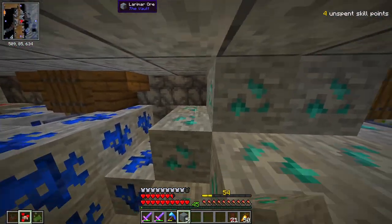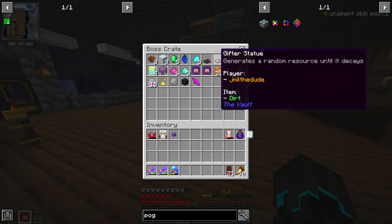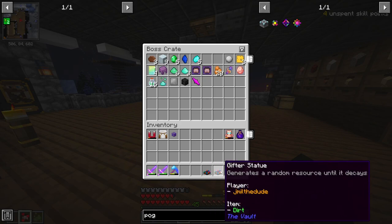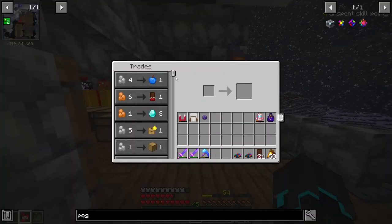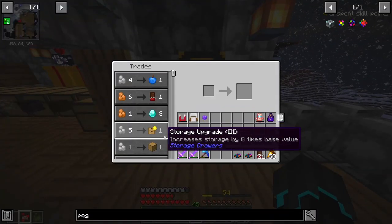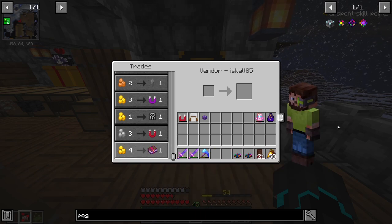Our ore room is starting to get quite full — it's hard to maneuver in here now. We also got two statues, one generating dirt and one generating prismarine. We also got some traders, a weak vault magnet, and an enchanted book. This enchanted book — Protection 5. That is not something you can just get on a book like that. This is a very special book, as it says it upgrades an equipment's existing enchantment level when using an anvil. Protection 5 from Iskall himself — that is huge.